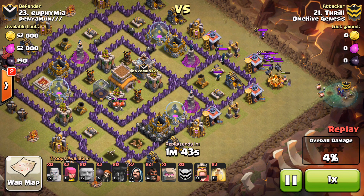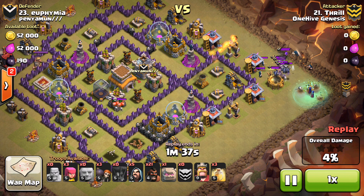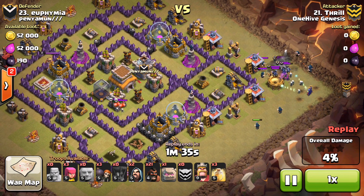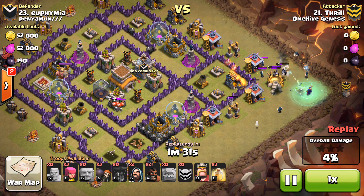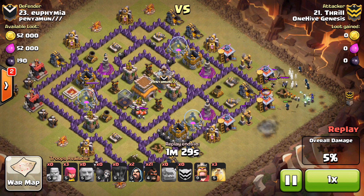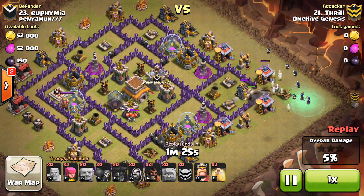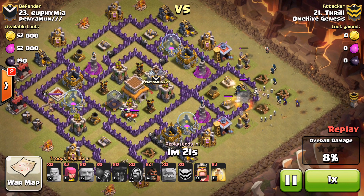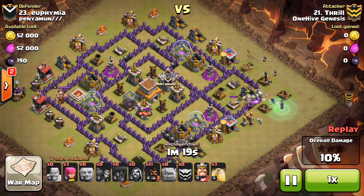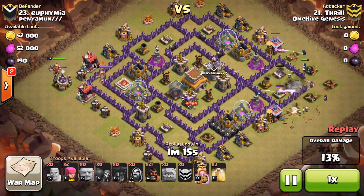Like we discussed in the 'How to Hog at Town Hall Eight' video — the only things that can stop your hogs are CC troops and bombs. If you know how to deal with both of those, which GoHo is a very good method for, it's really hard to build a base that doesn't just fall to it. He sends a golem in here — lots of defenses targeting that golem, doing a lot of tanking — and lets the wizards and witches get in there to take out a few defensive buildings.